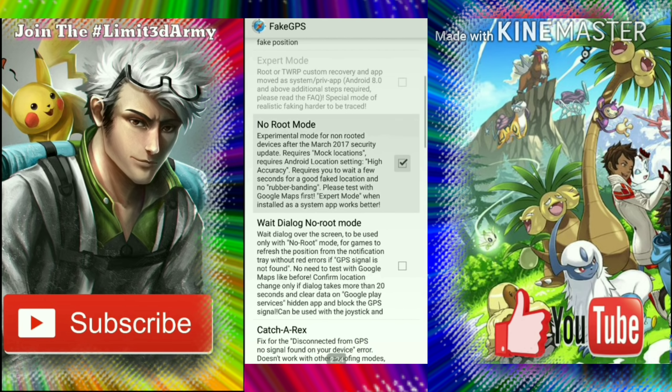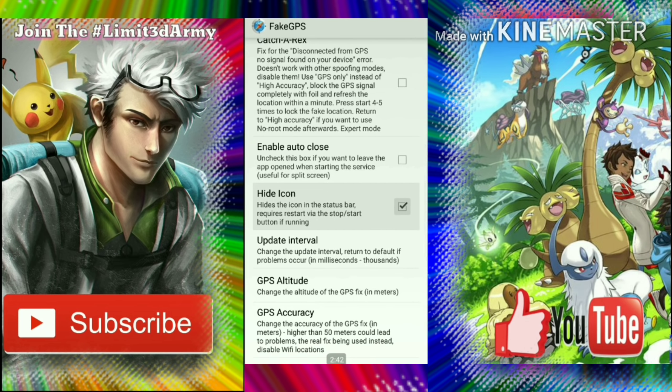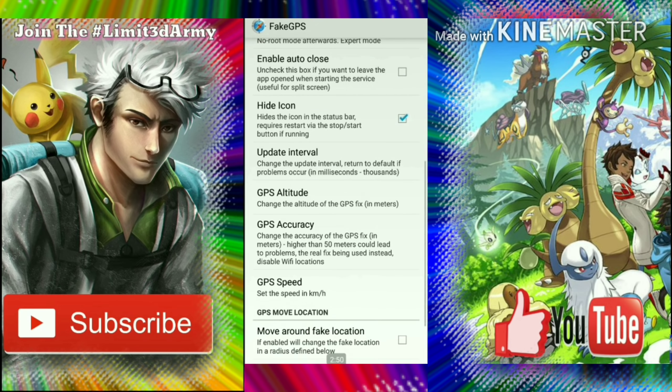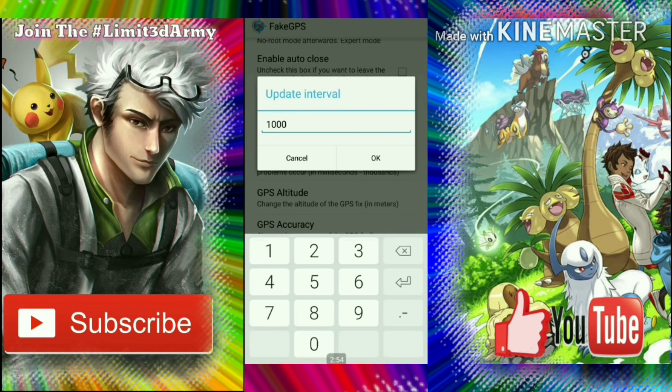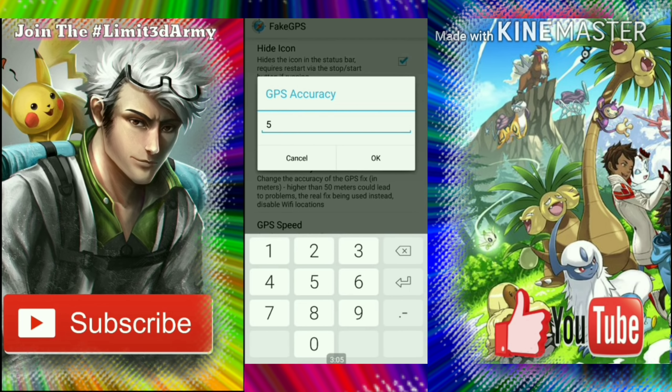Once you're back in, go to Fake GPS. Go to Developer Settings and make sure your mock location is highlighted and set to Fake GPS. Once that's clicked, go to App Settings. Make sure that No Root Mode is checked — I repeat, make sure No Root Mode is checked. Also, I like to hide the icon so it doesn't show up while I'm spoofing around.